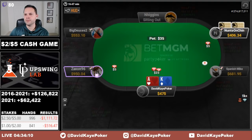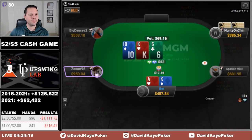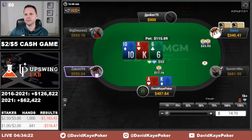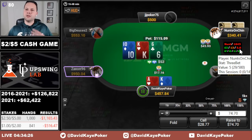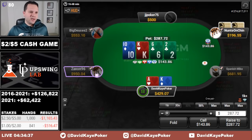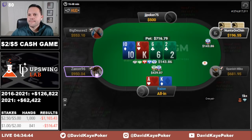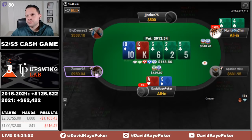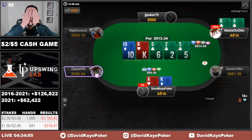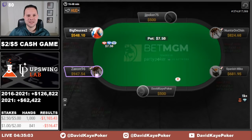Cutoff limps, we raise ace-king and flop top-top. We bet, get raised. I don't think I re-raise — just call. Deuce on the turn, clean card. They bet 143 with 196 back, we put it in. Tilting if they have a better hand, but versus player stats this is just a jam. They have king-four of clubs — raised the flop, turned the flush draw, got there on the river. Yikes.